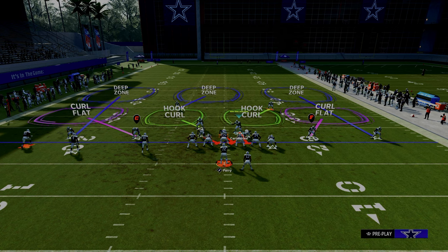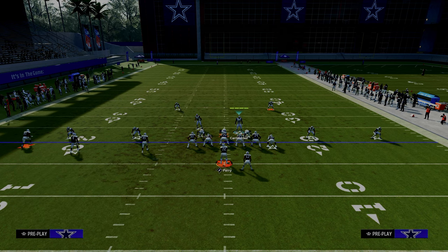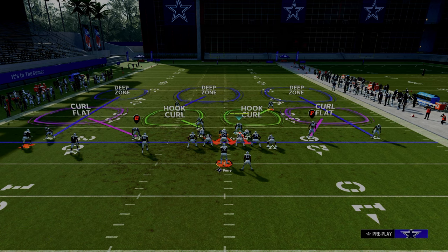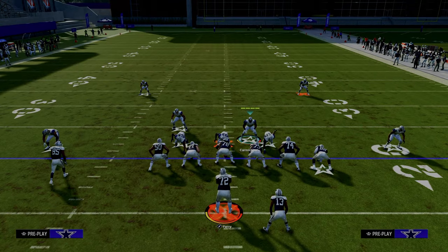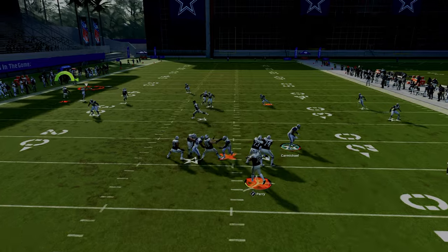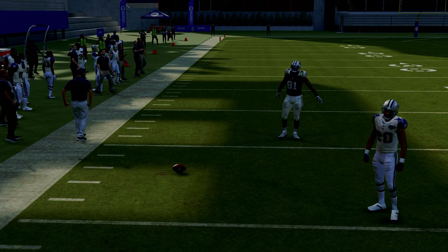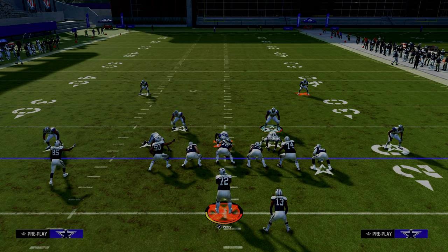To fix the problem on the left side, the easiest option is to man up the outside corner on the outside receiver. You'll see he moves to the left, and then we're going to outside quarter him. He moves slightly inside but nowhere near as far inside as before, and now there's literally no throwing lane to hit you on the left-hand side. This is a super important tip when defending trips tight in.